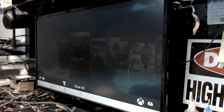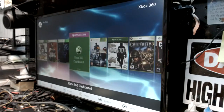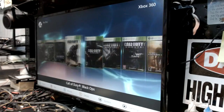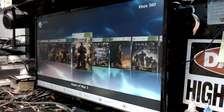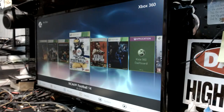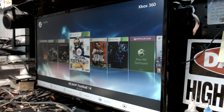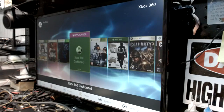Hitting the RB button, your right bumper, you get a context menu. Below Show All you have Xbox 360 – there are your games. Starting at the Xbox 360 dashboard, as you can see, as much as a 250-gig drive can hold. Here's GTA, Grand Theft Auto, NCAA Football College Football Revamped version 11.2 – that's also modded.